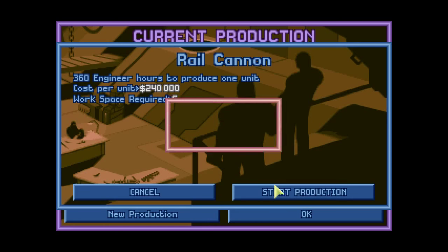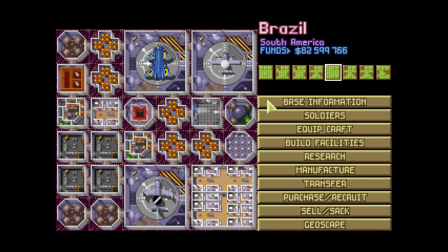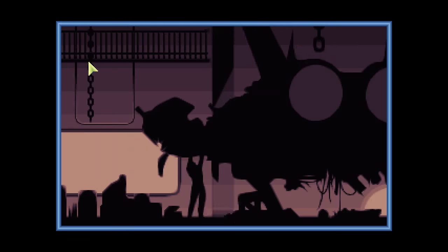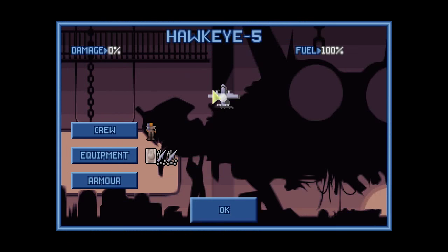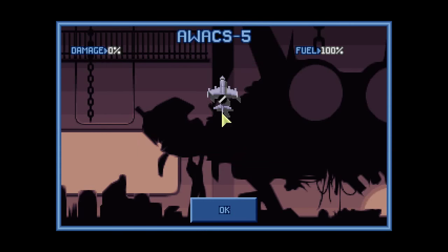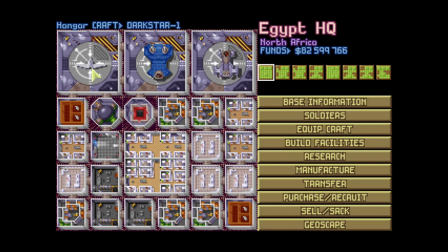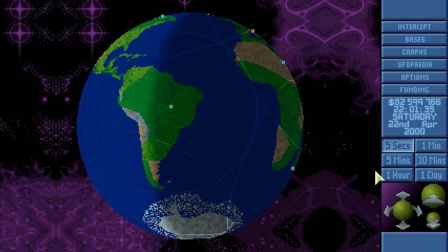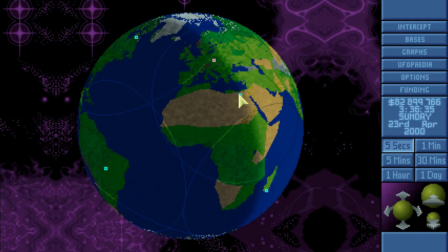Let them refuel. Oh, this is also nice - it can even carry a plasma beam. No crew though. So Dark Star has a plasma beam, Hawkeye doesn't have weapons but has a crew, and Avax doesn't have anything. Are you refueled? Yes - fuel 100%, fuel 100%.